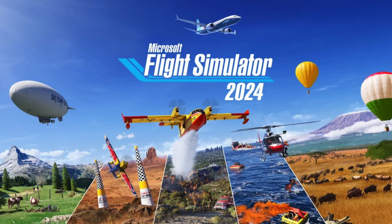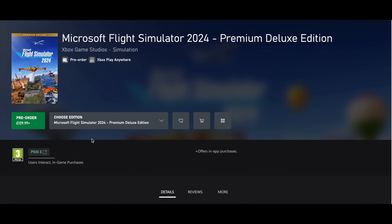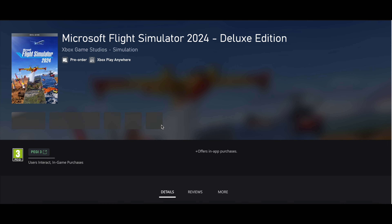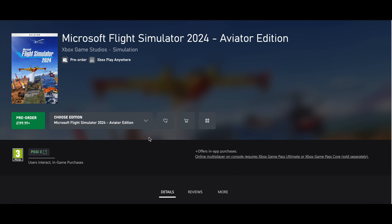Hi guys and welcome to this Flight Simulator 2024 video. We are less than two months away from the game being released, so I thought I'd show you how to get this game for much cheaper than it already is. If you are a member of Xbox Game Pass, you will be getting the standard edition for free on day one, which is November 19th.